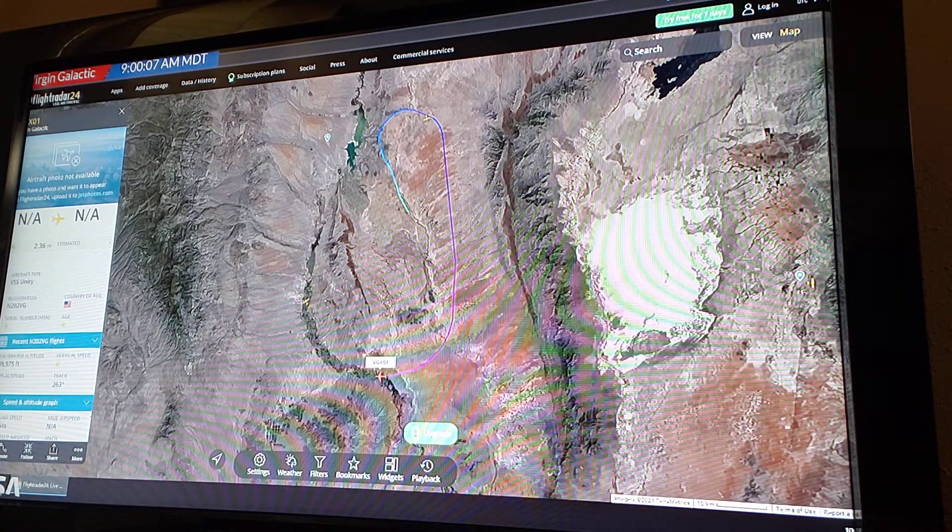These other two planes that are flying around — what's their purpose? Are these just chase planes? These would most likely be — yeah, the one that turned around might be a chase plane. The other one going over the Rio Grande right there might just be a private flight. The one that's gone north and then turned back around, that may be a chase plane.